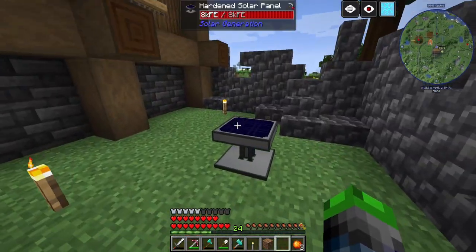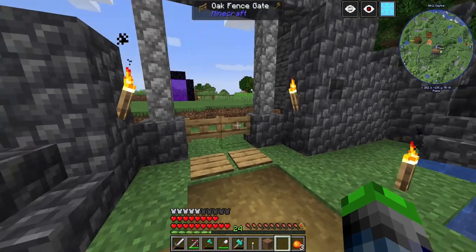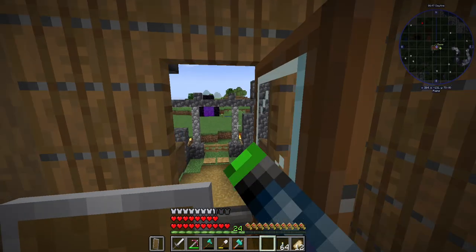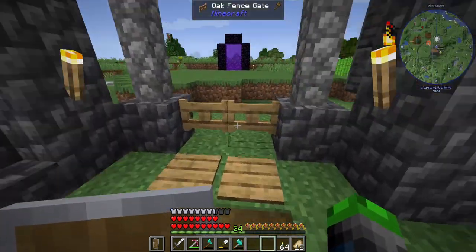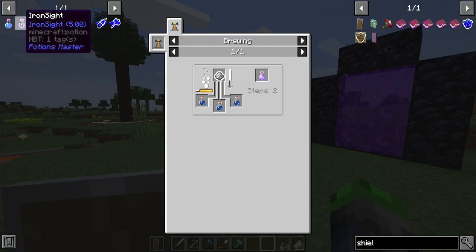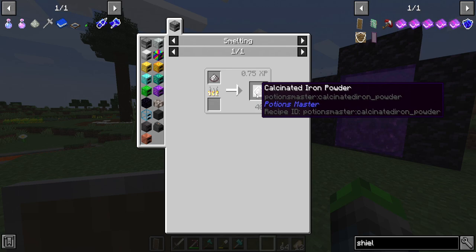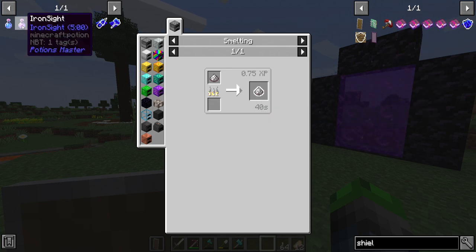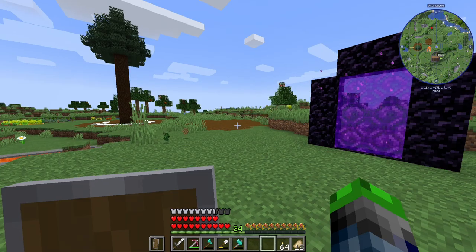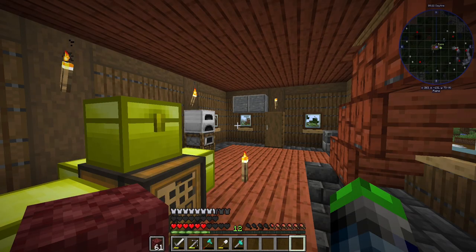All right, now I believe it should be 8 FE per tick — it's generating zero because it's full. Cool. We'll have to get something to use up that power. I've got a stack of sand smelting up. There is a potion called iron sight that we can actually brew up. If we just take iron powder and put it into a smelter we get calcinated iron powder, and then if you brew that into some mundane potions you get iron sight for five minutes. Unfortunately you can't extend it with redstone.